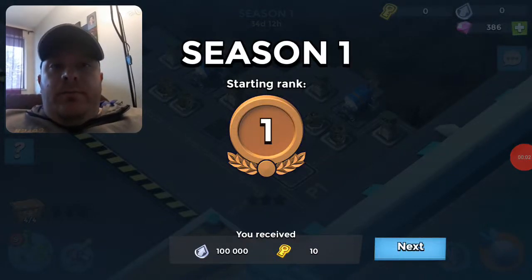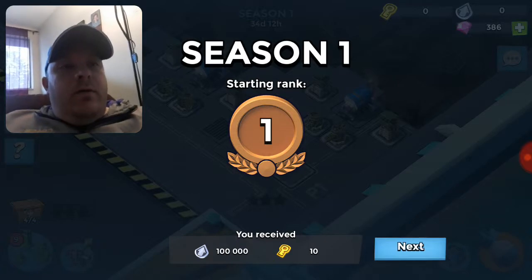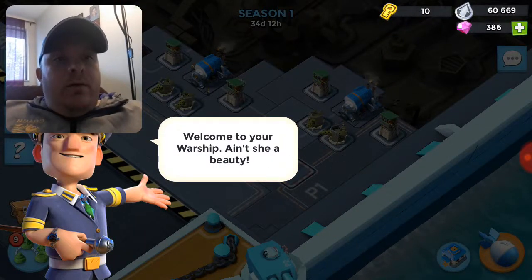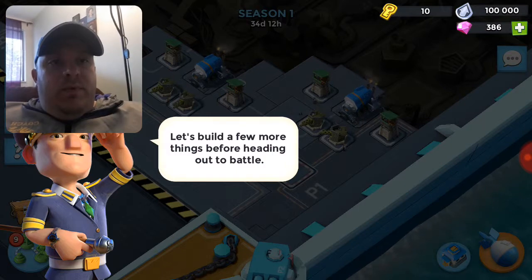Alright, so we got a new update on Boom Beach and looks like we have an admiral who now has a warship. Let's see what we're working with here. Welcome to your warship — ain't she a beauty? Let's build a few more things before heading out to battle.